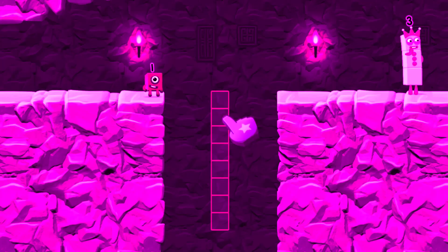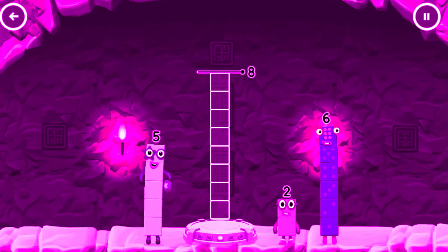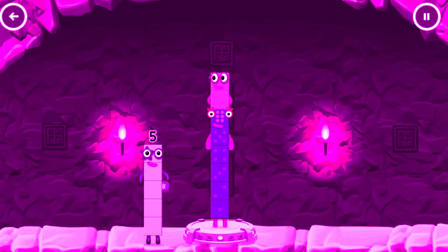Tap to start! Add number blocks to make 8! Drag number blocks into the middle until you fill all the spaces! You cracked it!